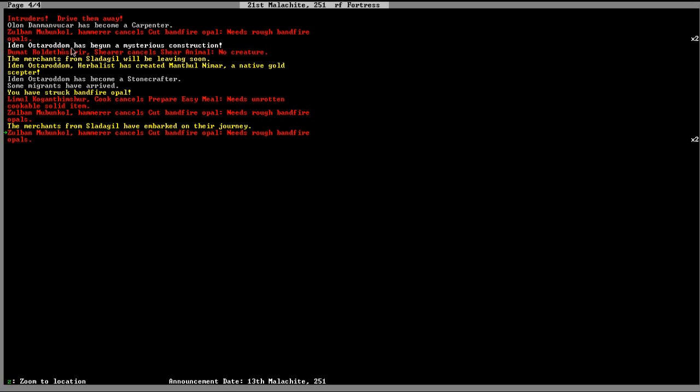We've had a couple of dwarves who built legendary items. The first one went into a fey mood — the mildest of the moods — and created a nice coffin. The second one went into a strange mood, withdrew from society, and I was worried, but this dwarf — Iden Astoraden — created a native gold scepter named Manthul Neymar. I thought it was fascinating.